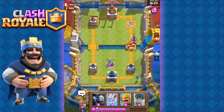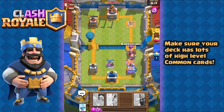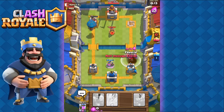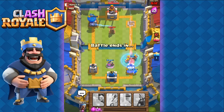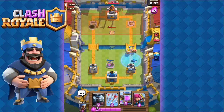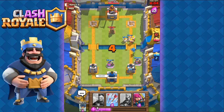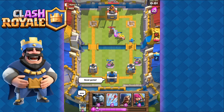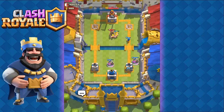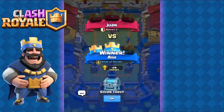Swapping my level 2 Baby Dragon for my level 7 Barbarians will actually make my deck stronger. Make sure you have a bunch of high-level common cards in your deck — cards like the Minion Horde, Barbarians, Archers, Goblins, and Spear Goblins. You'll have a lot of success getting trophies and moving up in arenas quickly. It's so easy to upgrade common cards since you can request 10 of them in donations, compared to just one rare card.